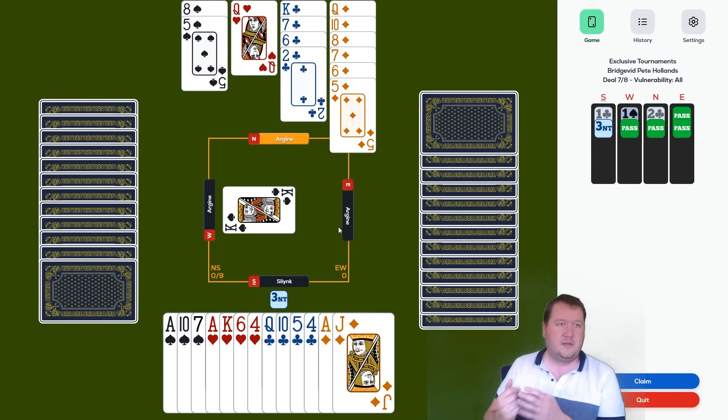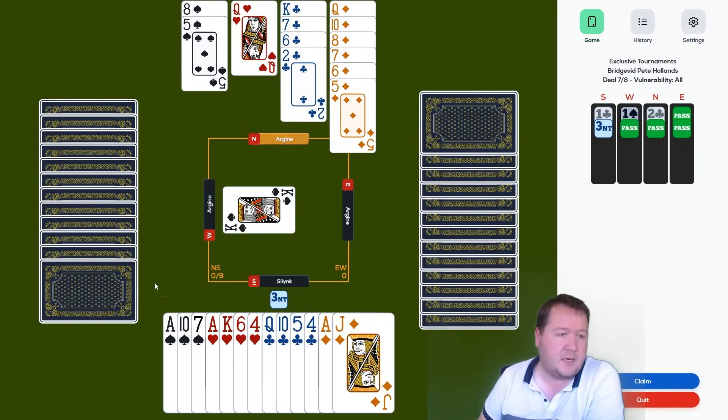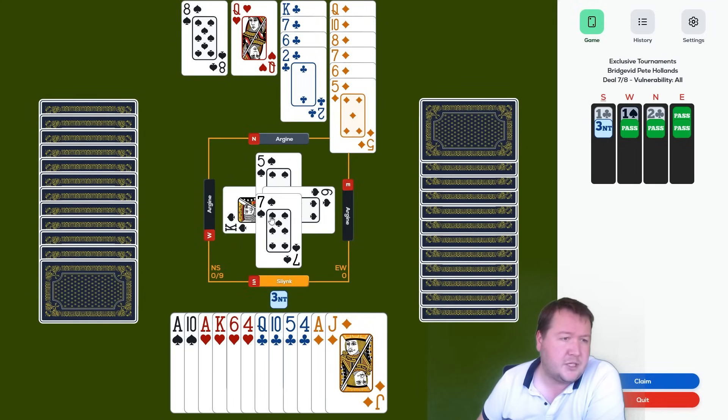This isn't good — partner's got seven points, which is enough, but West will have an entry. Maybe they don't have the ace of clubs. Let's say they've got like king-queen-jack to six spades and not the ace of clubs — then maybe I can get three clubs and three hearts. No, I'm pretty much going down. Maybe they don't know about the jack of spades.